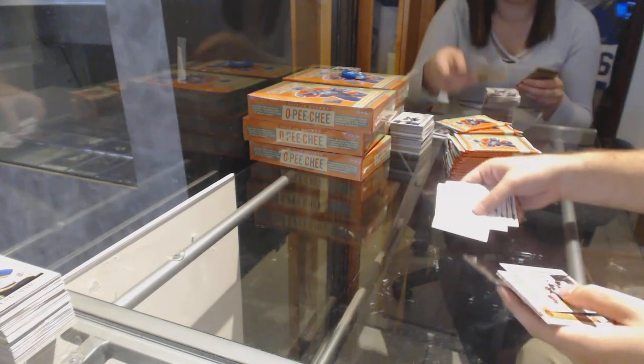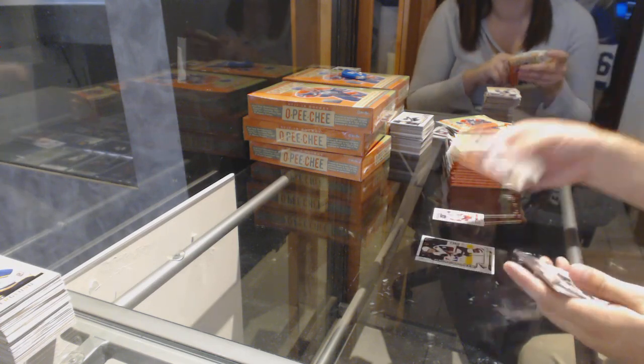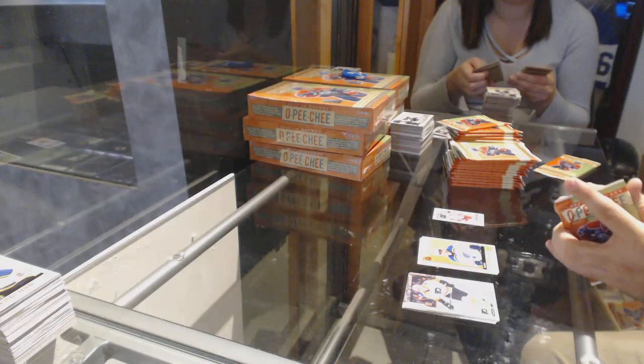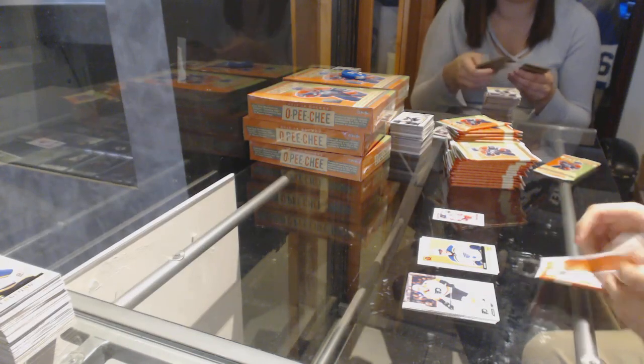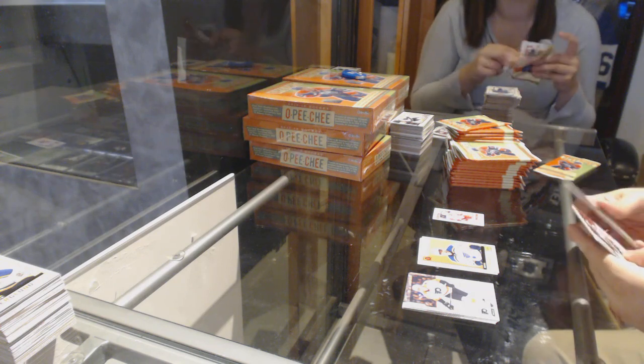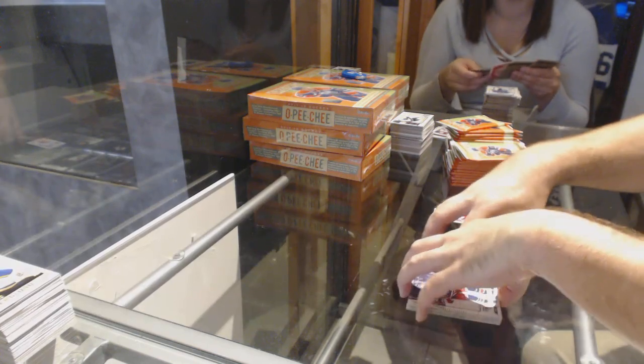We've got a Tatar for the Red Wings Mini. Marky Rookie of Clayton Keller for the Coyotes. David Perron Retro for the Blues. The value and the volume — OPC has always been like that. We've got a Dre Cidal Retro for the Oilers.